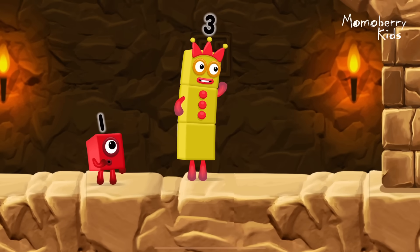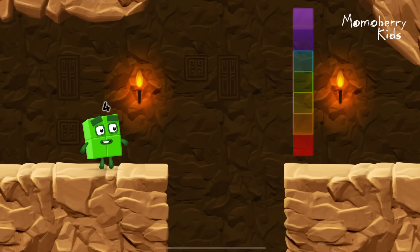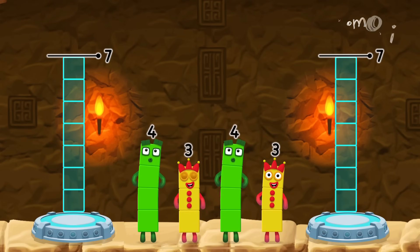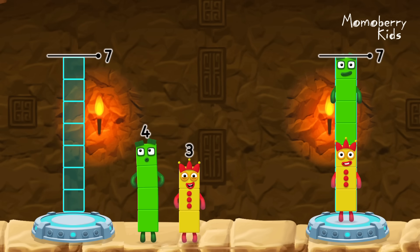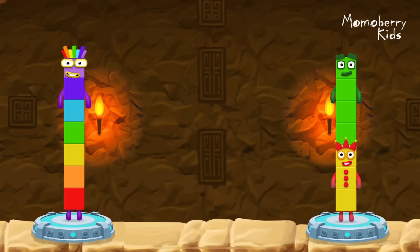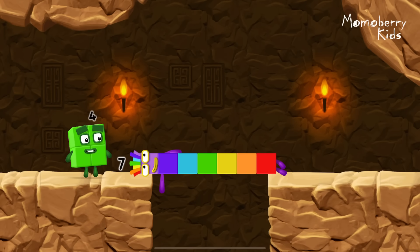I think 3 might need 1's help to get past that wall. Ooh, yeah! 2 plus 2! Share the number blocks evenly to make two groups of 7: 3, 4, 4, 3. You solved it! 4 plus 3 equals 7! 3 plus 4 equals 7! 7 equals 7! I am 7! Great!